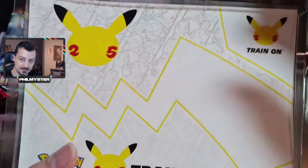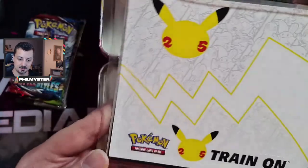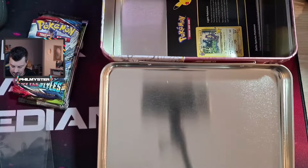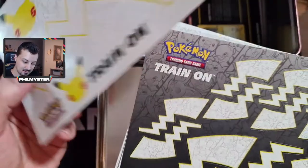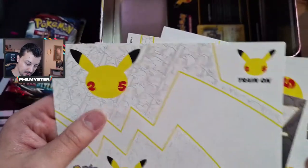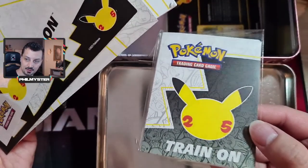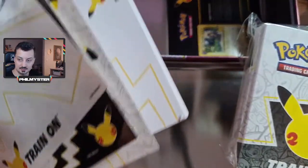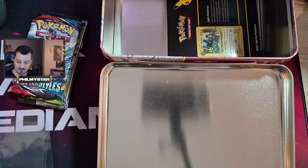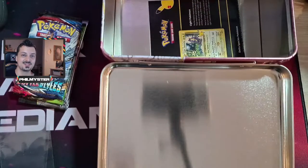I zoomed in so we can see the cards but we'll zoom back out afterwards. Here are the stickers - underneath - more stickers, more stickers, stickers, the notepad, and the mini portfolio. That's actually pretty cool - it's like for a child. Single card pocket - I might have to chuck some of my cards in there. Pretty cool. And then there's basically the information sheet, so we're going to start opening some boosters.